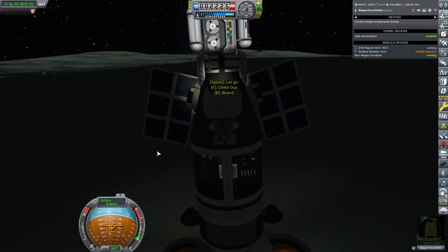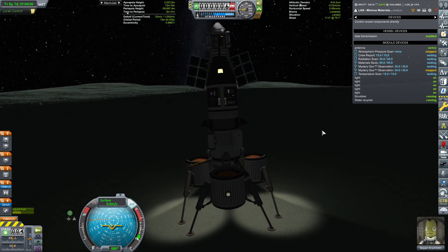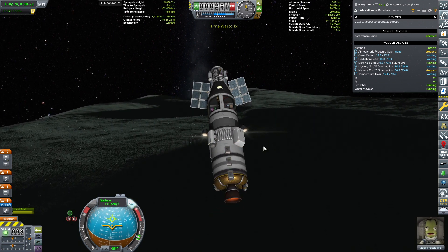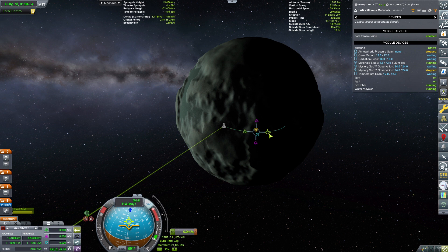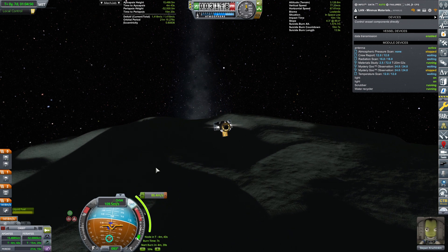There we go, back on board. We have a total of 32 meters per second in this stage. We're going to transfer all the samples to make sure they're well stored, just in case. Then we should be burning eastwards and ditching the tanks. We're going for a periapsis of 15 kilometers and then circularizing.